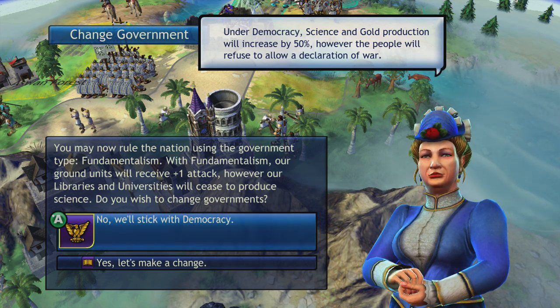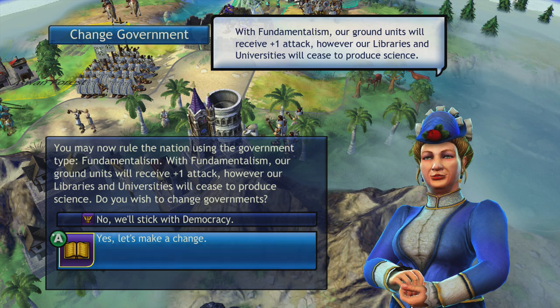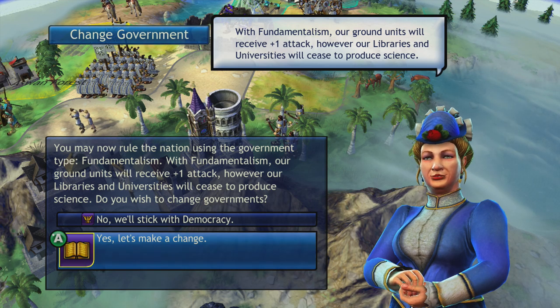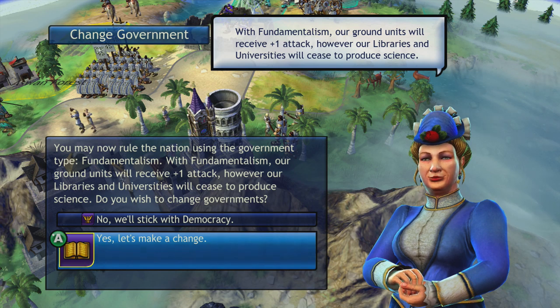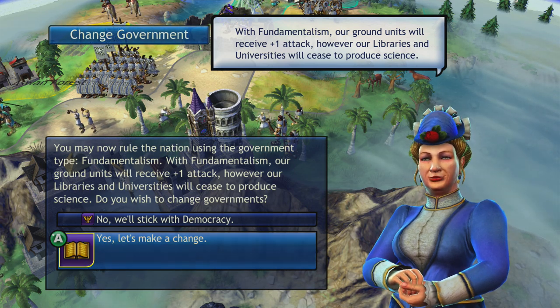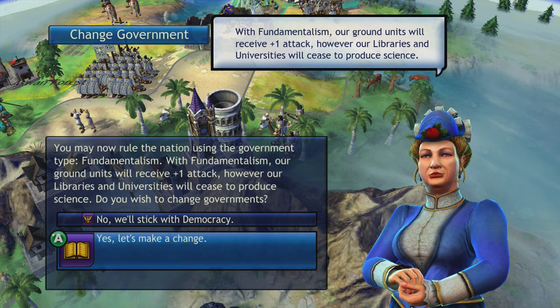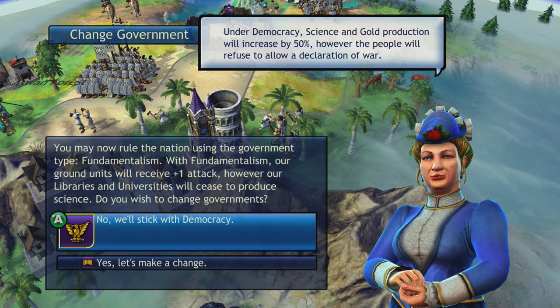Before I finalize this, one little extra detail about Fundamentalism: that plus-one attack only works with ground units — this will not work with any naval craft at all. It's plus-one attack normally; however, if your unit is a veteran, the 50% attack bonus that a veteran unit gets also applies to that plus one. So it would be plus one and a half attack power, or 1.5. When you get an extra attack boost, veteran status always improves upon it.